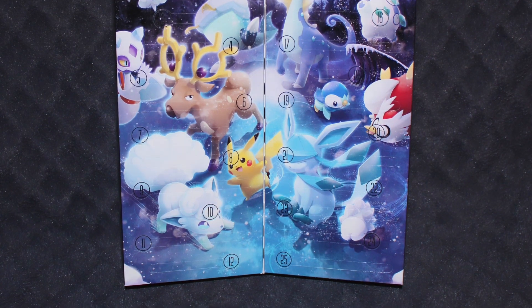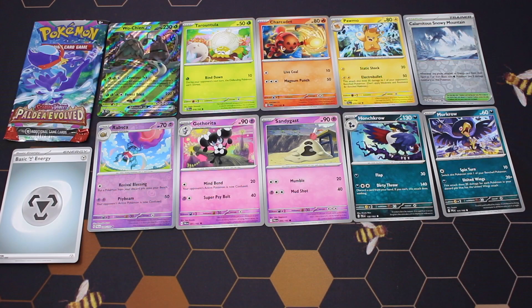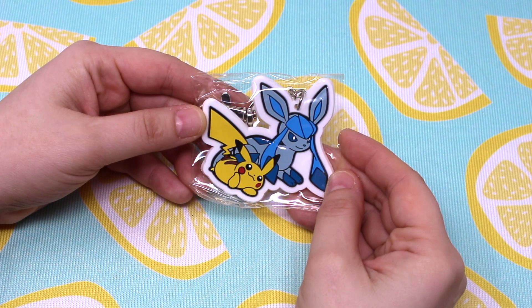Day one was the Glaceon V card. I felt like this was a great card to start the calendar with. Day two was a booster pack — here are the cards that were in the pack. Day three was probably my favorite: it is a Glaceon and Pikachu keychain. I wish the calendar had more items like this.